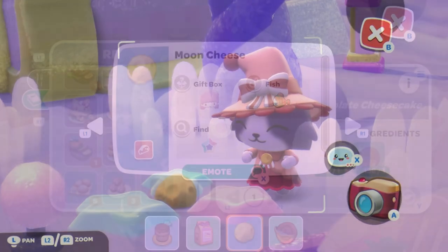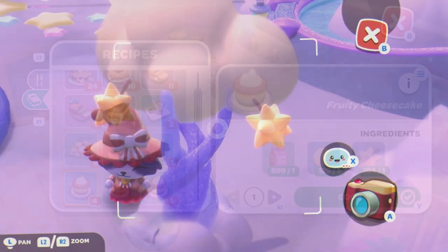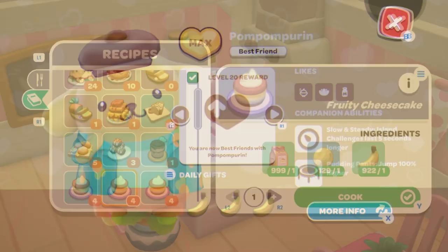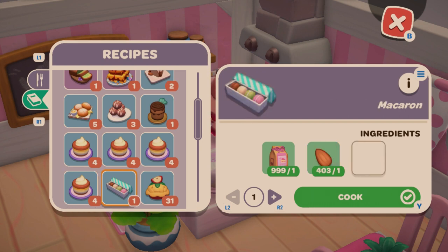For Fruity Cheesecake there are a few variants. The first uses moon cheese and star fruit — star fruit is found on the trees in the Cloud Island area. The second variant is moon cheese and banana — bananas come from Pompompurin when you gift him. The third is moon cheese and pineapple, which you get from the island plaza. The fourth is moon cheese and apple.